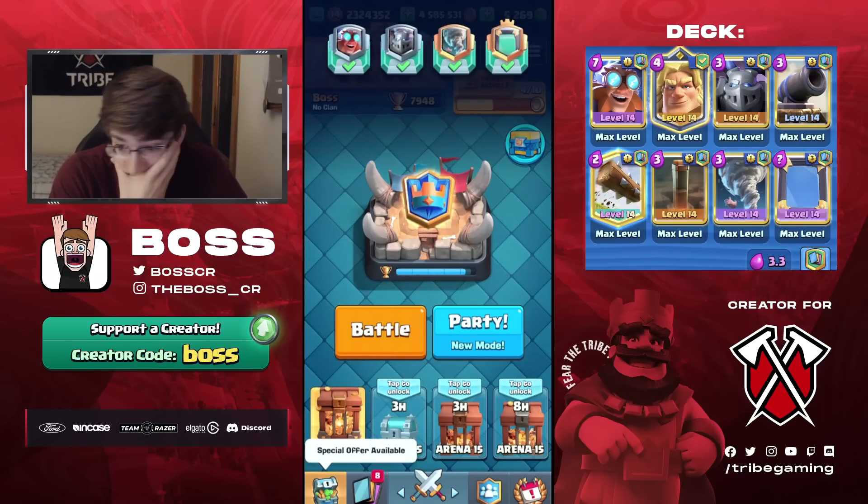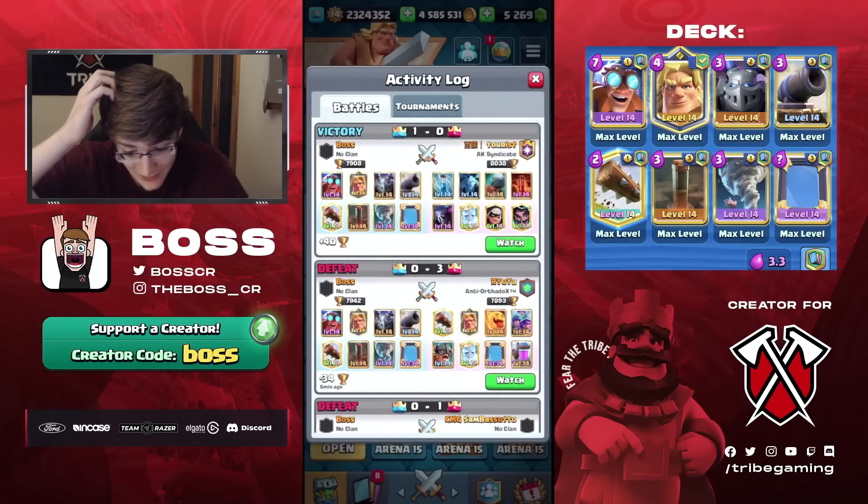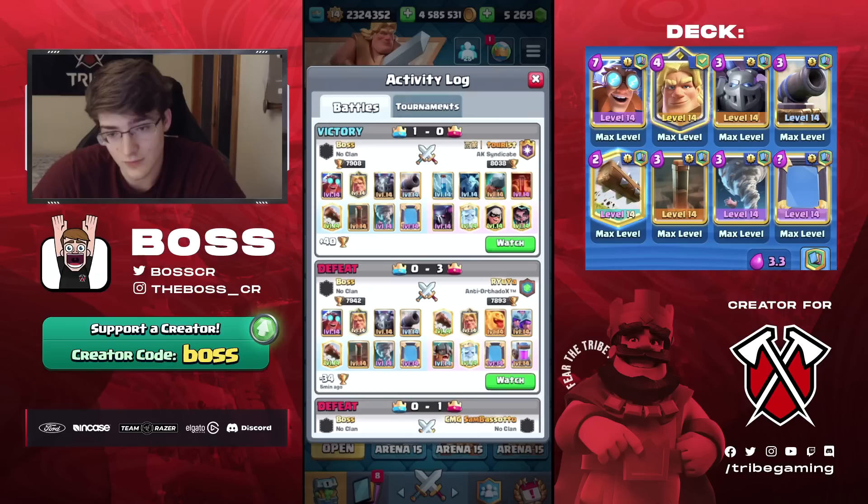There were losses I didn't show because I got absolutely destroyed — especially the 3M game. 3M is really difficult, probably one of the hardest matchups for this deck. Even though you have Earthquake for the Collector, you have nothing for the 3M, and they can just stack them and Mirror them, and E-Barbs get a lot of value. I'm really glad I won that P.E.K.K.A. game. We had a really good single Elixir which is why we were able to win.